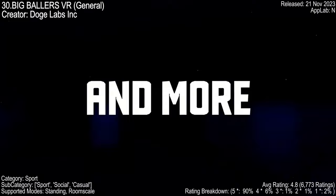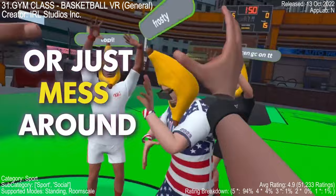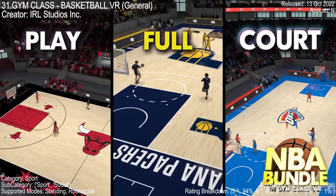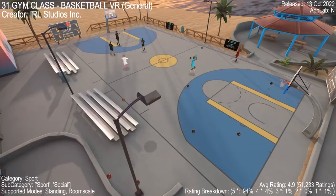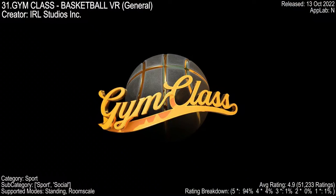We come to the end of our sports list and Gym Class Basketball VR is the top pick. It's a slam dunk in the world of VR games — a multi-sport sensation on the Meta Quest store. The game's realistic physics makes shooting three-pointers and dunking feel like the real deal. Players love the social aspect, making friends and competing in 2v2 or 3v3 matches. It's obviously free, but be warned — your arm might be tired from trying to beat the 9K score. With a 4.9 rating from a whopping 51K reviews, it's a must try.